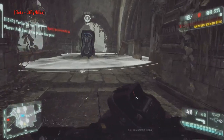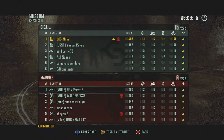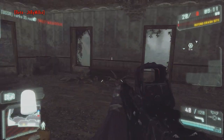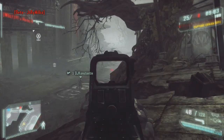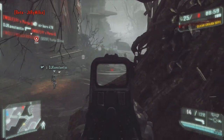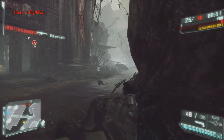Cet aspect futuriste est plus proche d'un Halo que d'un Call of Duty, mais le style de jeu est assez proche de Battlefield. Il faut savoir que c'est fait par EA, celui qui a fait Battlefield, donc c'est un peu normal que ces jeux se ressemblent. J'aime beaucoup ce jeu pour l'instant. Niveau 2 ! Vous allez voir que si vous jouez à cette bêta, les niveaux sont très faciles à monter. J'ai dû faire 5 ou 6 parties et je suis monté niveau 10, et j'ai passé mon prestige.